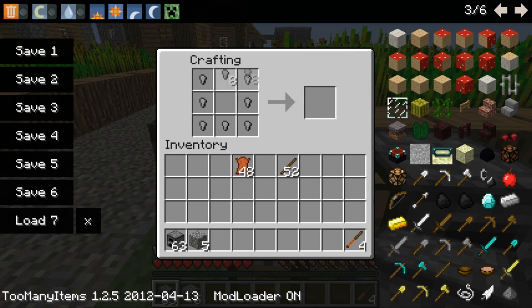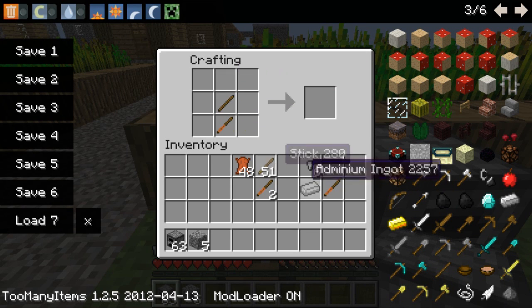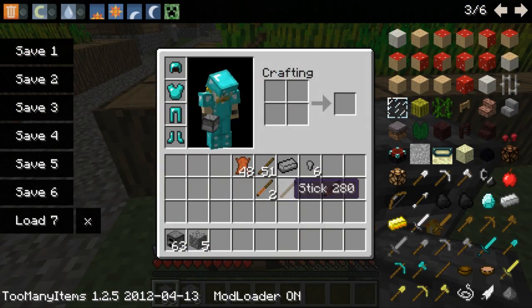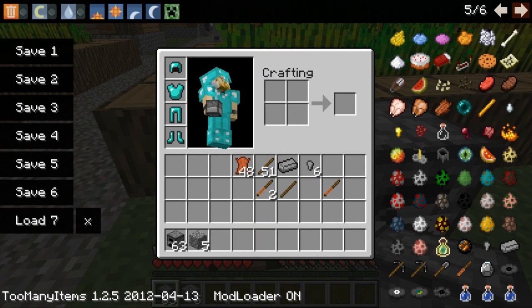We take this and put this in here, and we have to make an adminium ingot. Must have did something wrong. This is embarrassing. Okay, so it turns out the leather handle is just used for the multi-tool, which I'll show you in a bit.